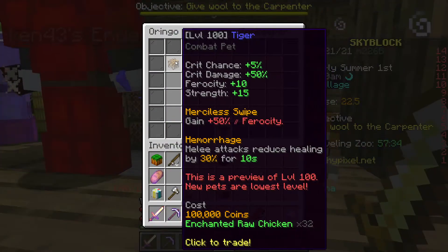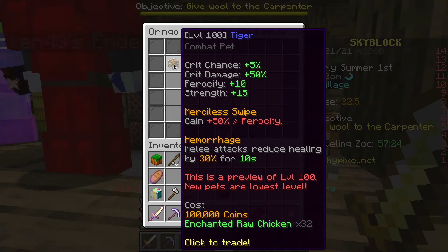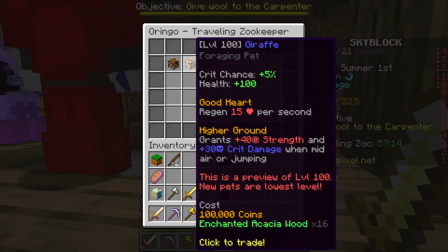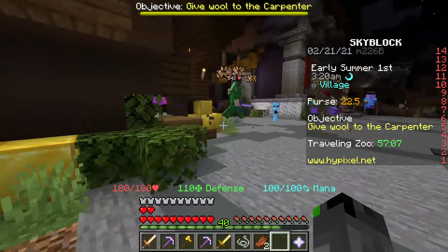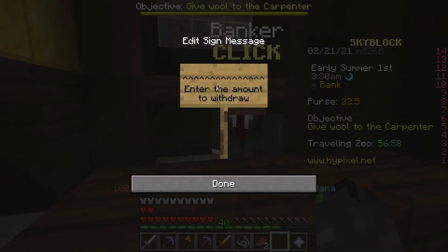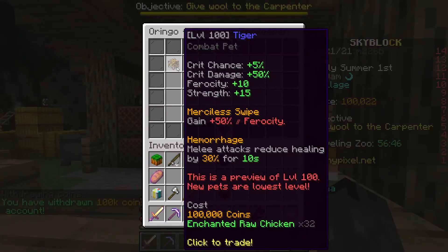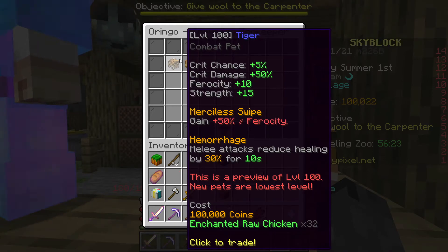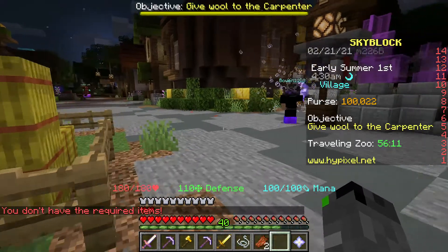I think this is the Traveling Zoo — we can get exotic pets. There's the Hypixel Zoo NPC. We've got a tiger, a giraffe, and I think an elephant. They're a hundred thousand coins each, except one which is 15 million — that's a lot. I do have a hundred thousand coins mainly from my gold minion with a hopper selling items. I'll withdraw a hundred thousand, leaving 37,000 in the bank.